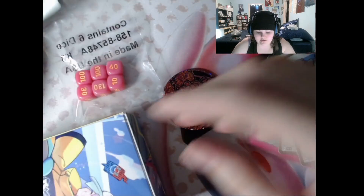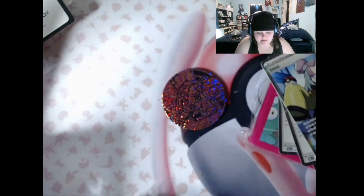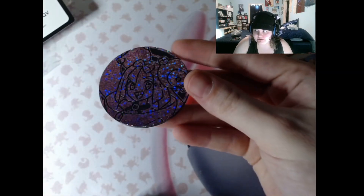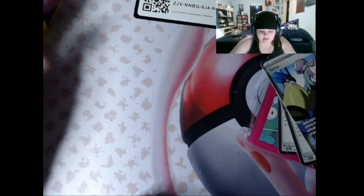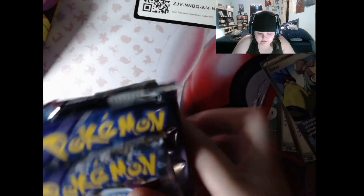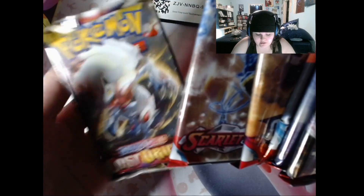Looks like we got a bunch of Iono code cards, a fancy deck box, fun card sleeves, some attack stuff, pink dice, and a fancy shimmery coin. And a bunch of other stuff. Looks like we've got two Temporal Forces, Paradox Rift, Obsidian Flames, all the way back to Sword and Shield with a Lost Origin.